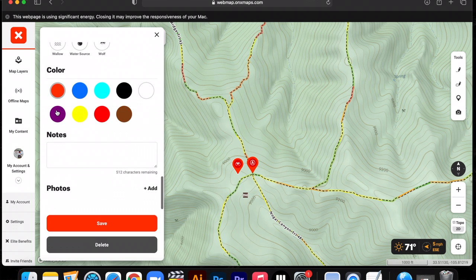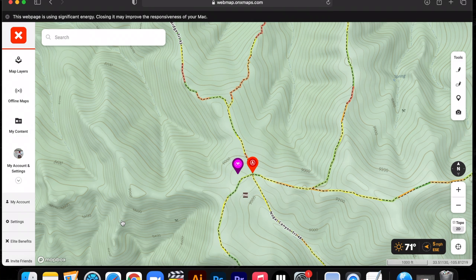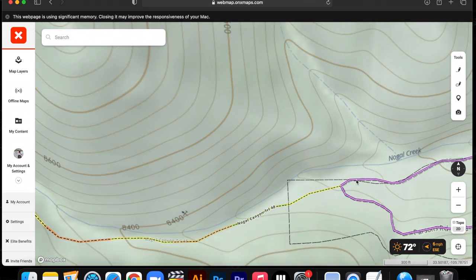We're going to make that purple until we can verify it — Potential Glass B in group B. A cool thing to remember is once we get up to these points and glass, a feature that onX has is you can add a photo to your waypoint. What I like to do is take my phone and do a panorama image of what I'm glassing and add that to the waypoint. So if I glass that at the first of the hunt and towards the end of the hunt I want to go back, I can click on my glassing waypoint and pull up that panorama. To access spider access, we're going to park the rigs here and work our way up that trail — so we'll add another parking icon. This is also great because you can send these waypoints to your hunting partners so they know exactly where to park and the fastest way to get to you.